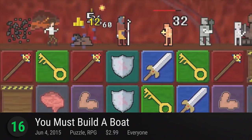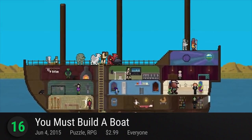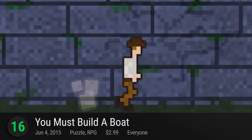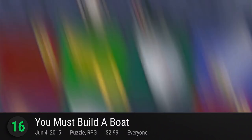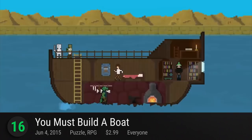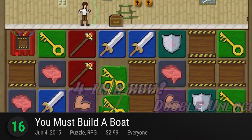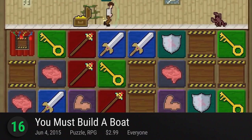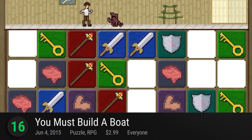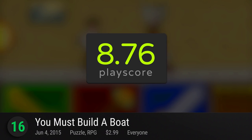At number 16, You Must Build a Boat — the sequel to the popular 10000000 — blends match-3 gameplay with the delights of dungeon crawling. It's a hybrid of RPG and puzzle gaming set entirely on a boat. Start off small as you travel the whole world through a series of procedurally generated dungeons. Recruit your crew, eliminate monsters, collect items, and build up your boat. It has a PlayScore of 8.76.